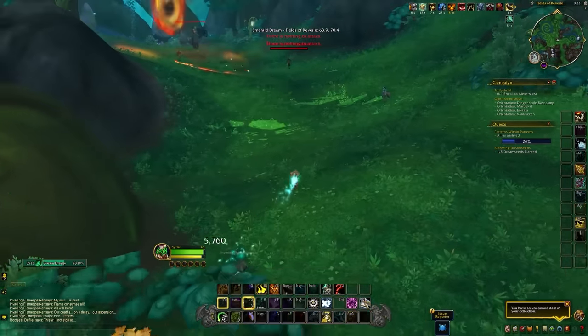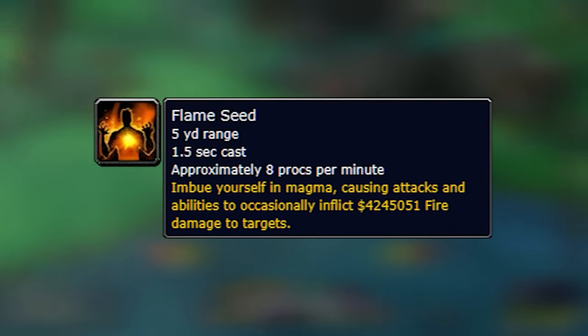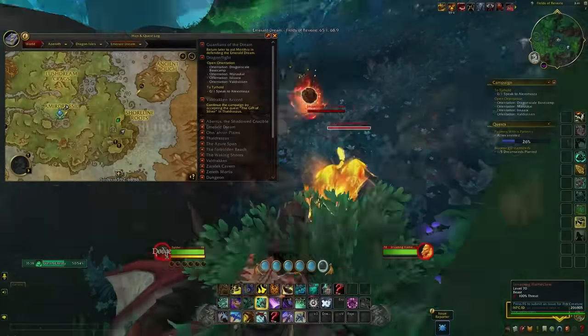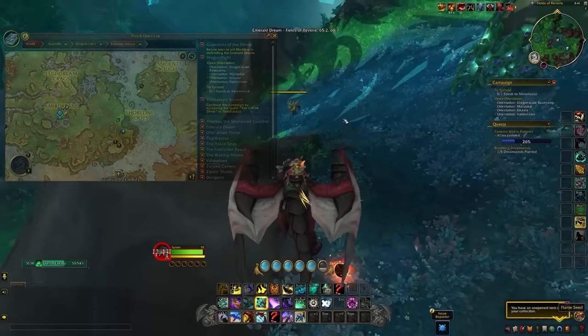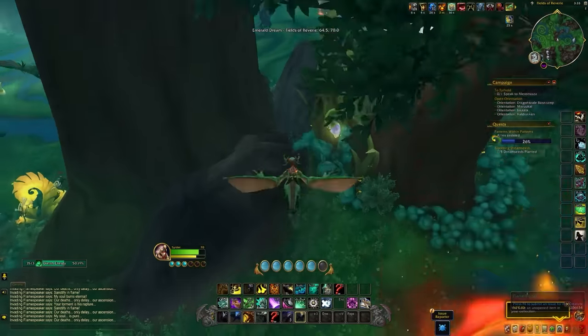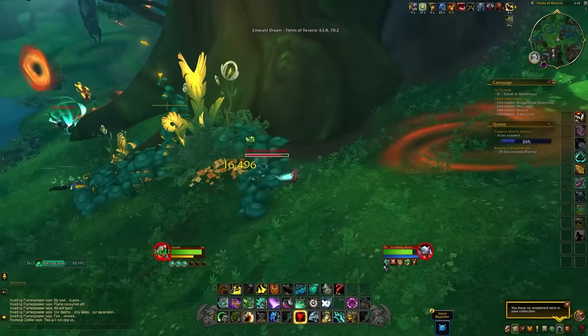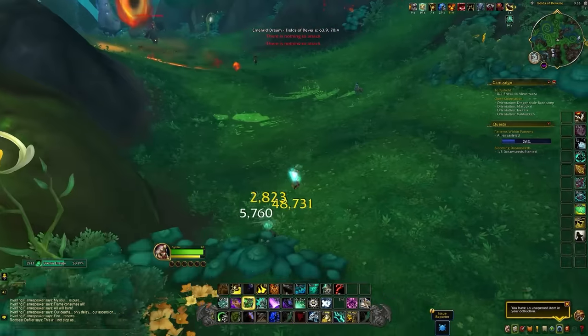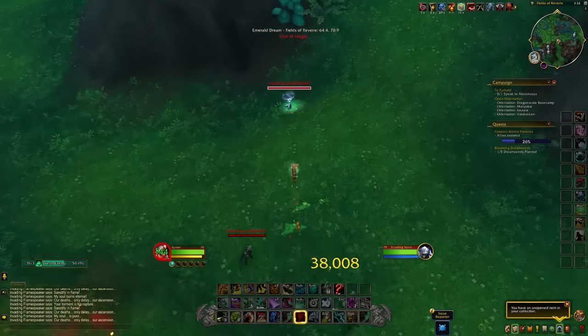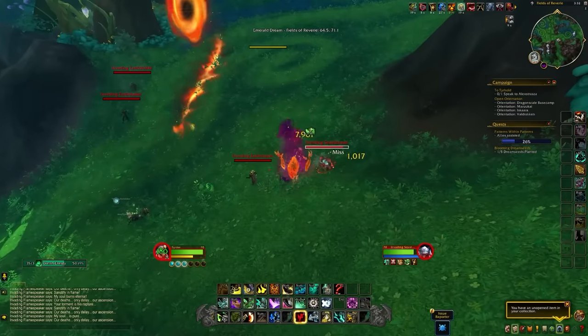The rough direction is: first, have the Flame Seed buff active — you'll find fire orbs around various areas, click one and you'll get a buff for eight minutes. I tried killing mobs without the buff and farmed for about an hour without a spawn, but with the buff active I'd get a spawn within 15 to 20 minutes. It also causes extra damage, so there's no reason not to have it.